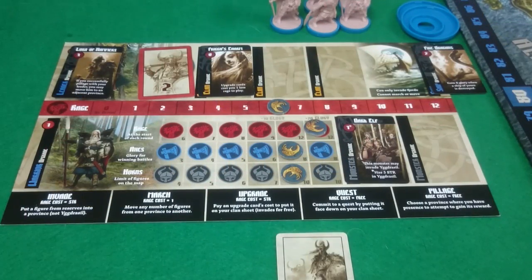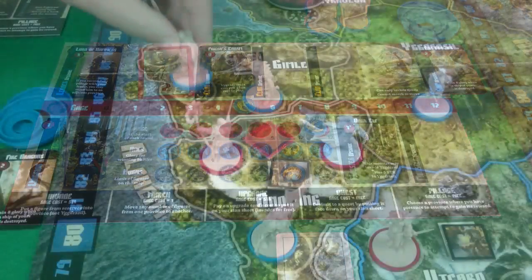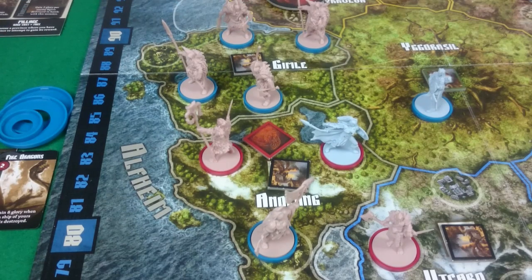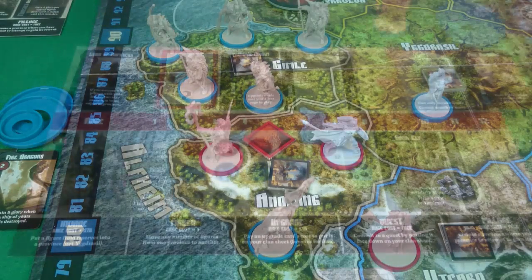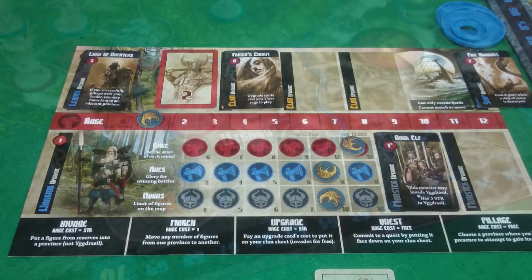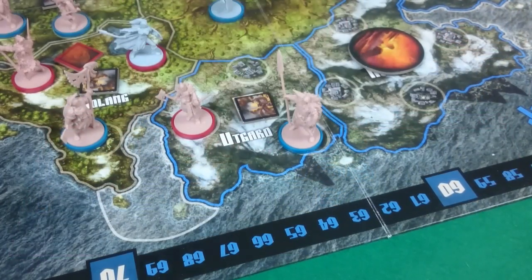I've still got plenty of rage — 6 left. I use 1 rage to invade with a warrior into Gimli, then another, and another, and another. That leaves me with 2 rage and 1 warrior left. I have enough horns to put him out, so I spend 1 rage to place my last warrior in Utgard — the only free space. At that point I pass, bringing us to the end of the actions phase.